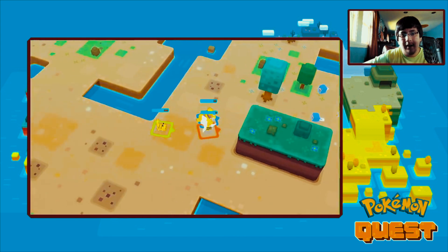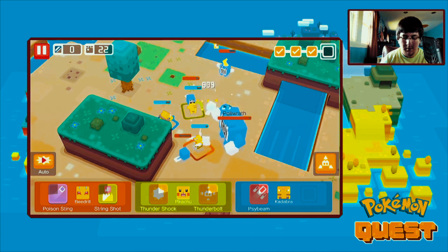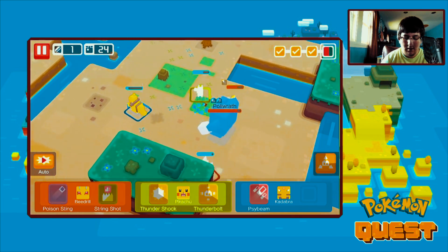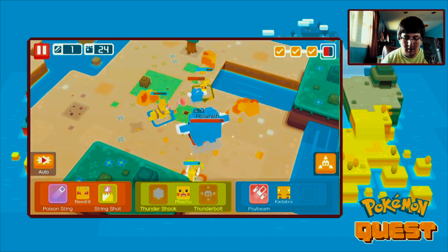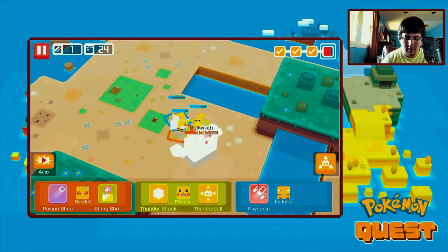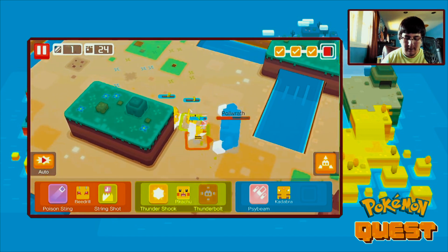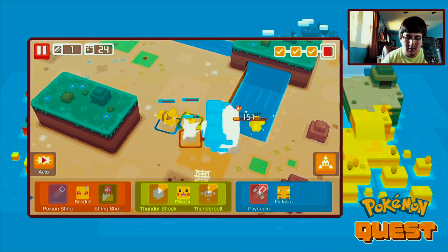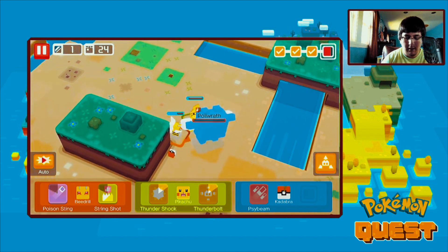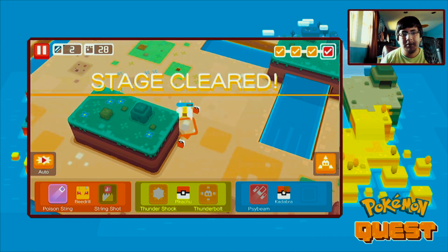Oh we got Poliwrath right here - oh my goodness! So we know what to do. It's good to counter it - I'm gonna move back. Oh boy, let's move back - come on, we got this! Oh man we're killing it strong. Poliwrath is gonna be down - that was down! Oh man, we got Poliwrath - kill it strong. We got the rainbow stones now!